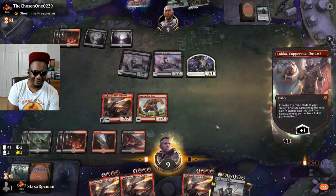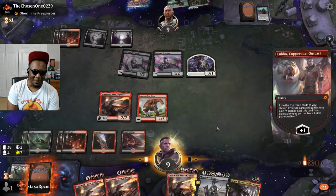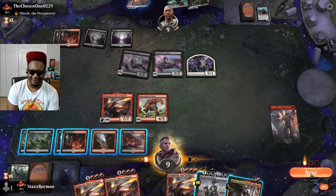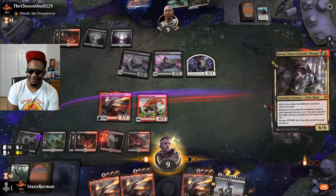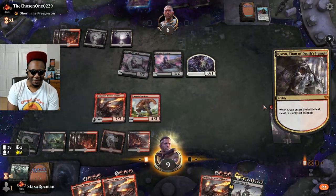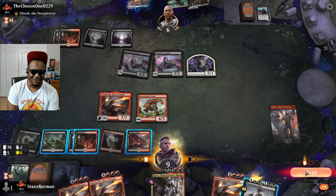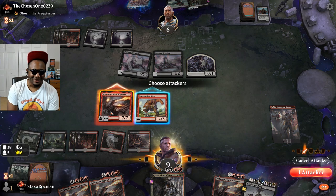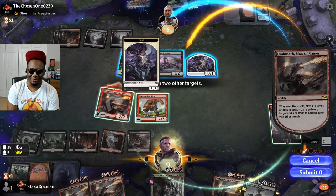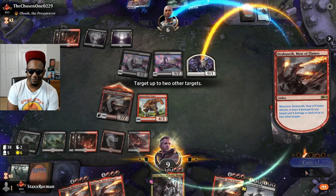I'm just going to kill him. Maw just loves my hand. He's dead. Let me just go ahead and be cheeky and get some damage in. Swing in and deal four damage to your face and three damage to the goat. I'll send the goat with you — you can take him with you.